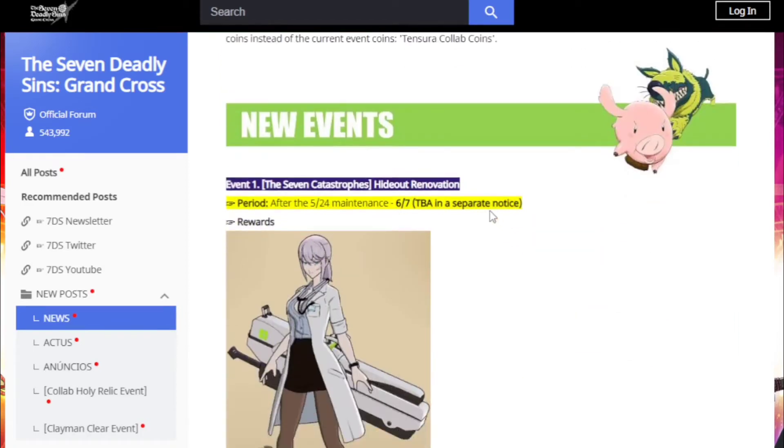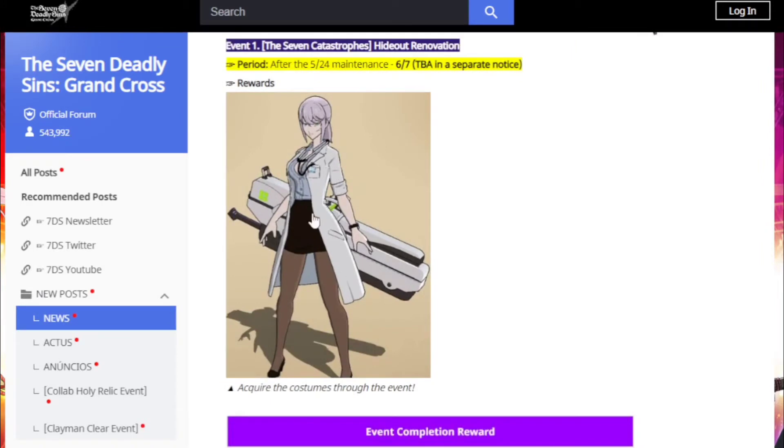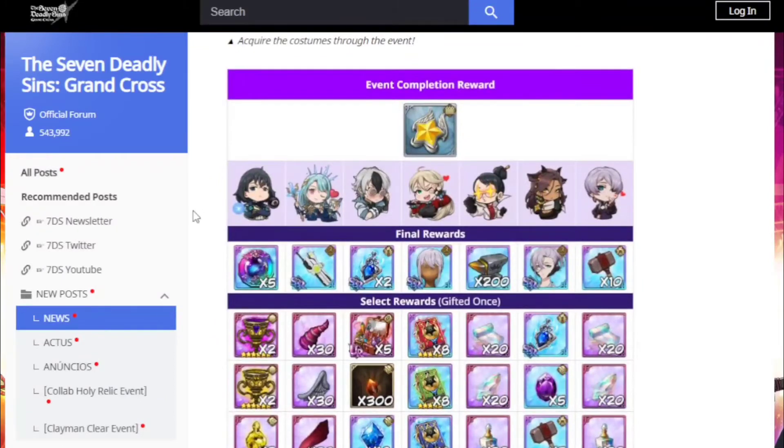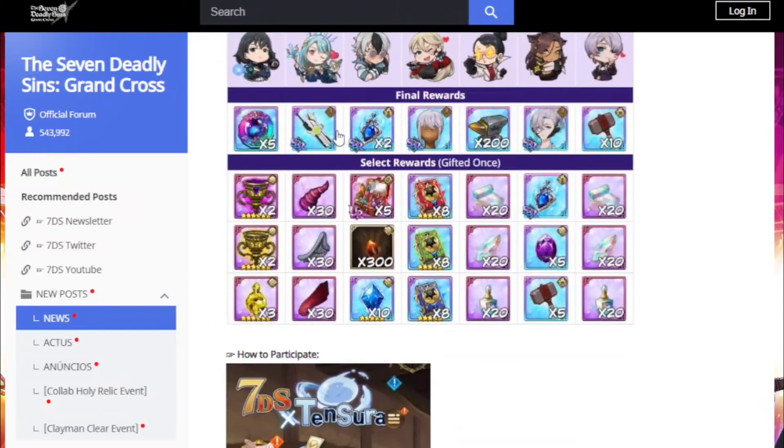New events — here's the other cosmetic set for Mono. This is for the catastrophe content — they got these stickers. And this is how you're going to get the free costume for Mono, which is nice.